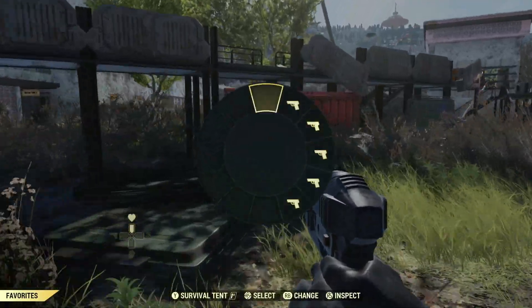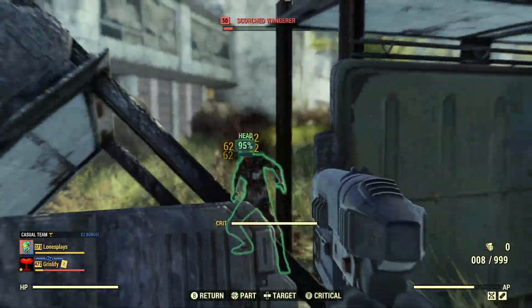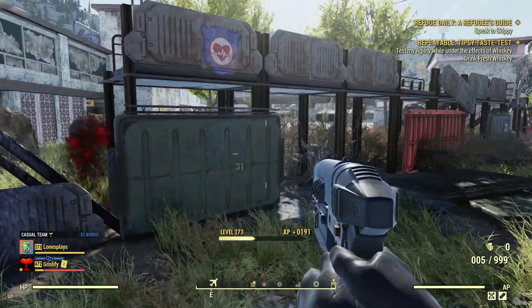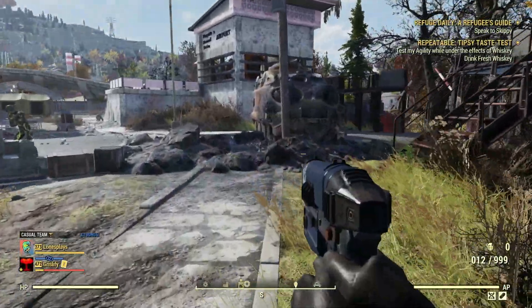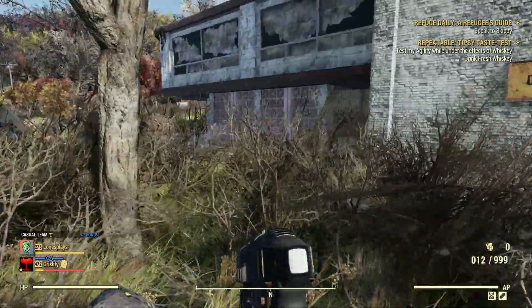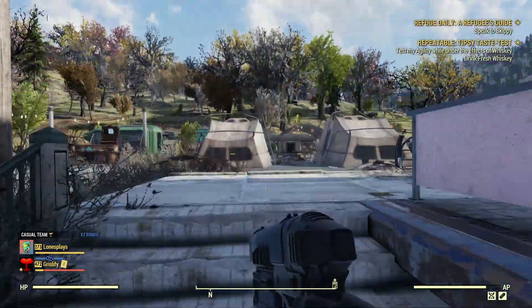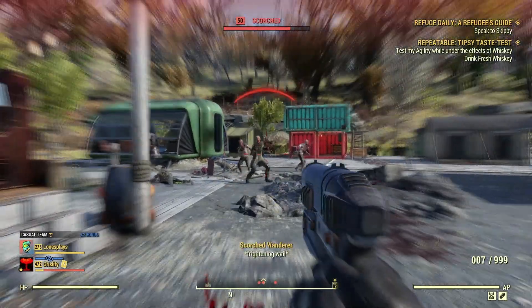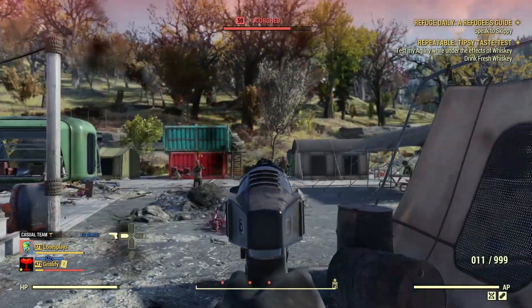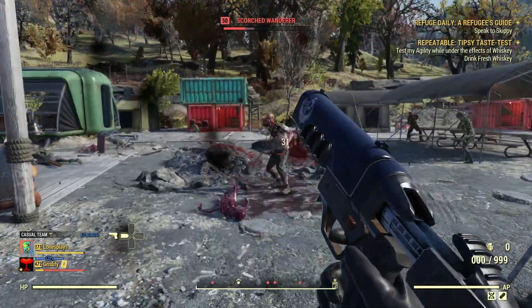5, 5, 6. Bear in mind there are no legendaries — this is just a base weapon. All I've done is change the ammo type out, and that's it. The reason I'm using scorched is because more than likely these are the first enemies people are going to be coming across. So 5, 5, 6 does 31. 10mm does 20, whatever it was — 27.